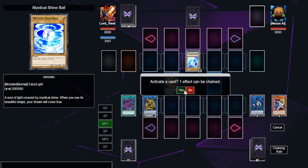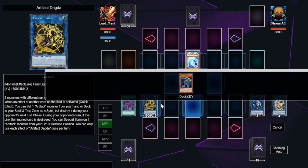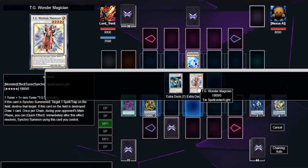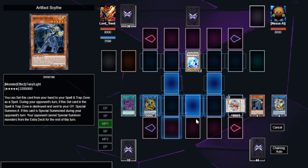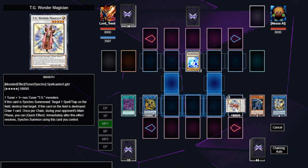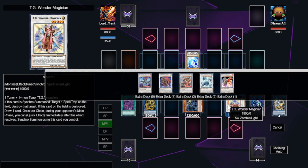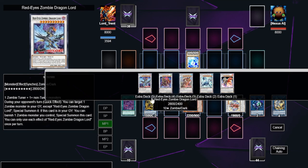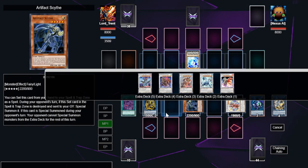During our opponent's turn, when they attempt anything, we activate Crystron's effect and chain Dagda — very similar to last time. We summon TG Wonder Magician. You have to be careful: TG Wonder Magician's effect is mandatory to pop a spell/trap, so if you don't have backrow, you will pop your own Zombie World. We pop the Scythe. Our opponent is now locked out of the Extra Deck for the rest of the turn.